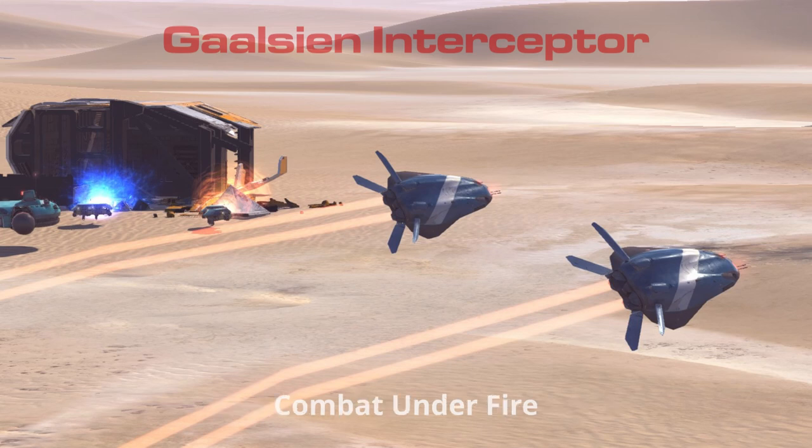We're getting strafed. Anti-air fire. Evade. Taking fire. Ground units to support. Heed call. Hostile sighted. Passing left. It's that assault craft. Bring us around.